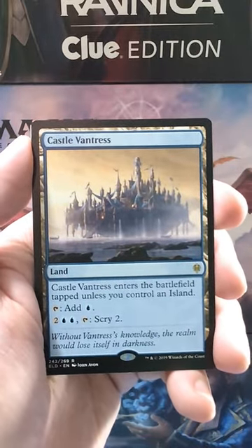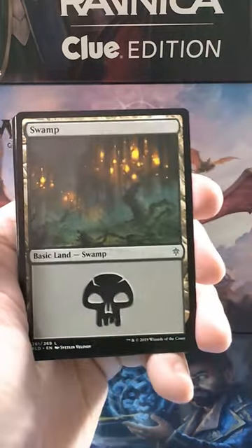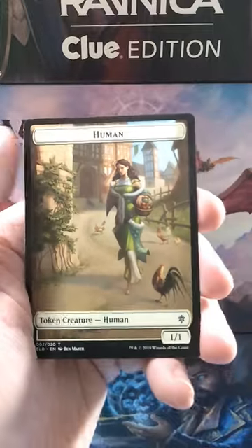And then we got Castle Vantress — not a bad little rare, we'll take that. These lands are always great. We got a nice swamp and of course a human token. Thanks for watching.